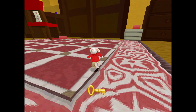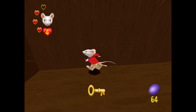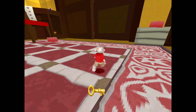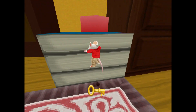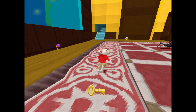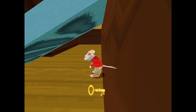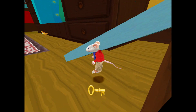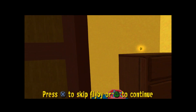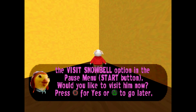I think they changed the enemy to the Green Beetle here, and it was like that in the final as well. Or was it the brown beetle? I'm not sure. Also, if you get under this ledge, it pushes you back — that's weird. And this table looks different too, like it's meant to be sloping, going around the corner differently.